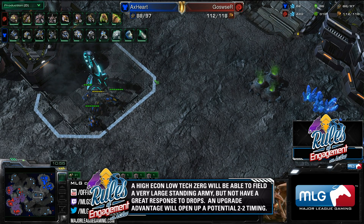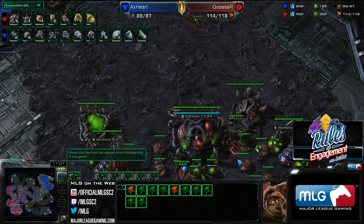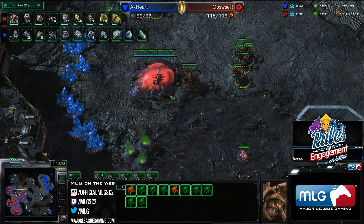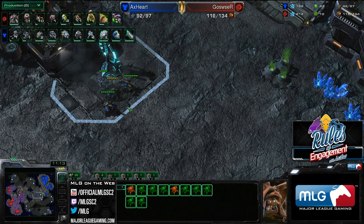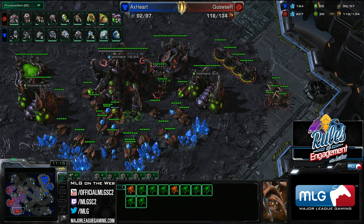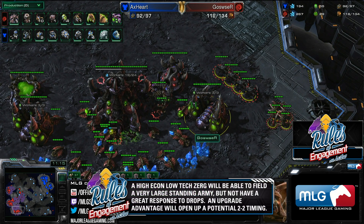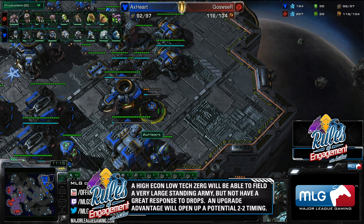With four hatcheries at the very least, Ghost User is going to have a lot of larva. With four mineral lines and a lot of income, he can field a very large army. The disadvantage right now is what does he have to defend a drop? Nothing — he can't really punish drop plays and has no Mutalisks. Unfortunately, the Starport didn't have a reactor ready, so Hart is slowing down his drop tech and can't do too much with drops at this stage.